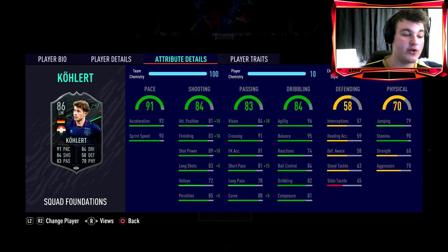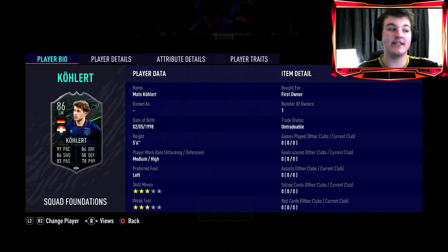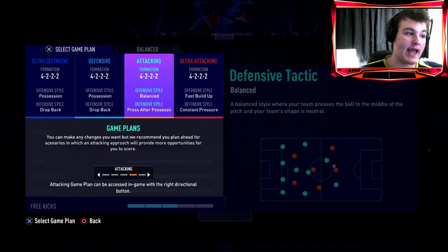Attributes though — he is rapid: 91 pace, his shooting is phenomenal, his passing is very solid. 96 agility, 95 balance — oh my god, he'll be so smooth on the ball. Physical-wise, 60 strength isn't great, but 90 stamina is absolutely sensational. Before even hopping into the game, 90 stamina is great, and with 96 agility and 95 balance at five foot six, he is going to feel brilliant on the ball.